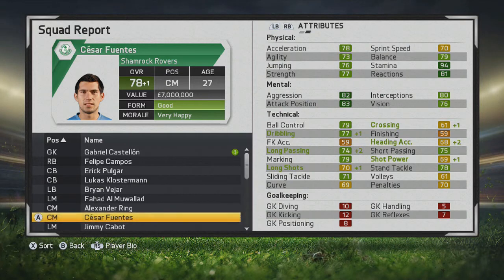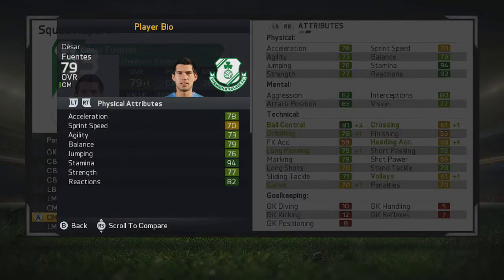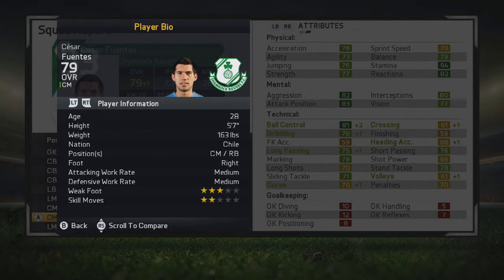He moves up to a 79 overall at age 28, which is his peak — very solid. Ball control, dribbling, long passing, marking, slide tackle, short passing, and stand tackle are the stats that really stand out for him technically. His mental stats are already really good at this point, as are his physical attributes.